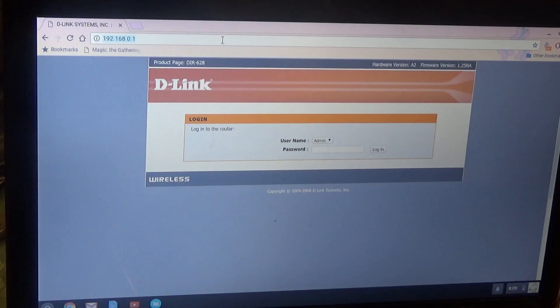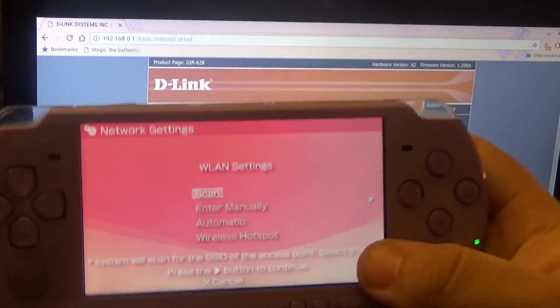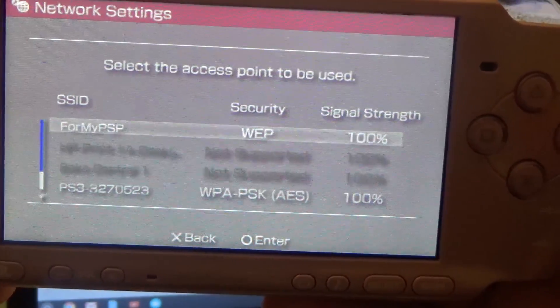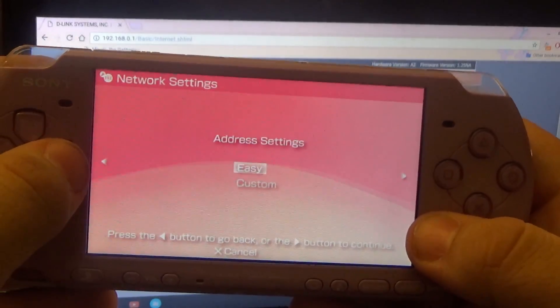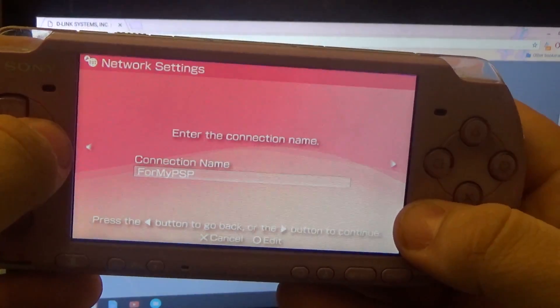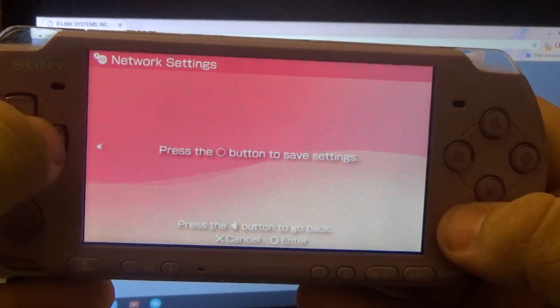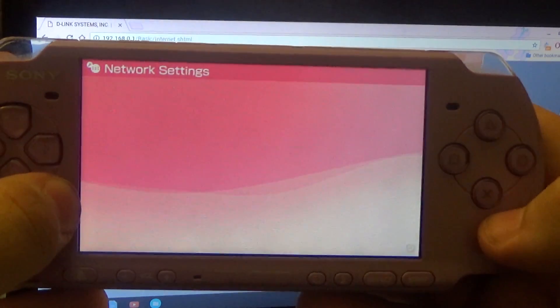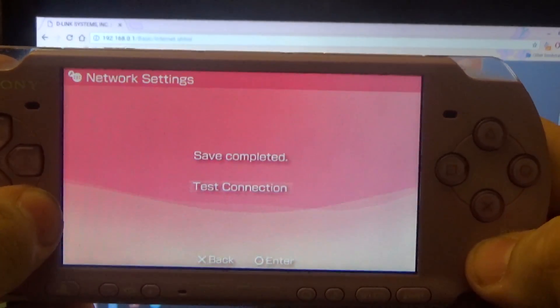Once the router's rebooted, log back in, and then we're going to go on the PSP and scan to find the network we just made — ForMyPSP. Select ForMyPSP, WEP encryption, and punch in your WEP code that you just set up. Hit next, easy setup, and save the connection. Also, your buttons on your PSP if you're in the US will be different — this is actually Japanese-mapped keys, so your buttons will go backwards.